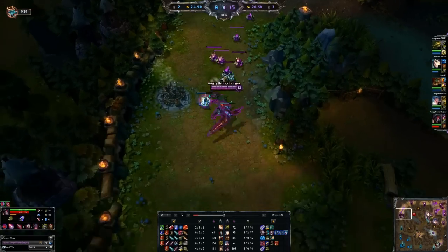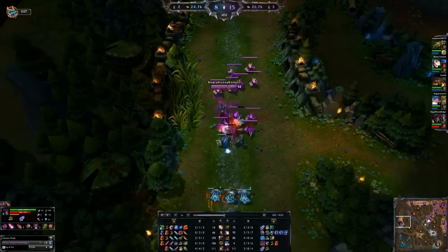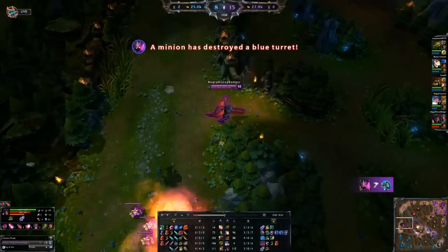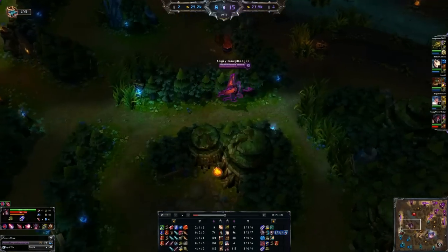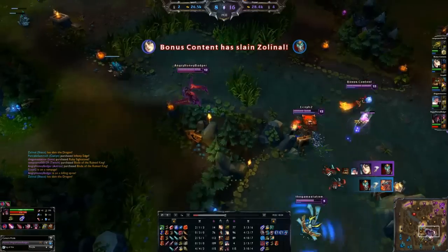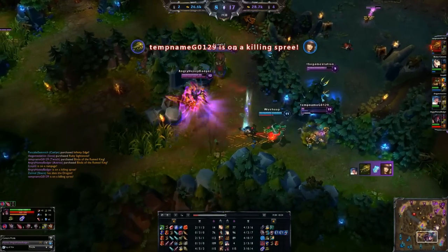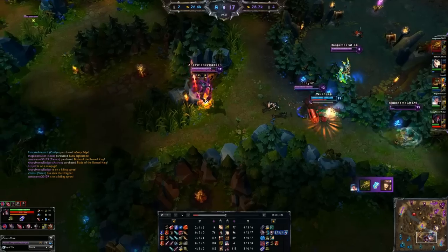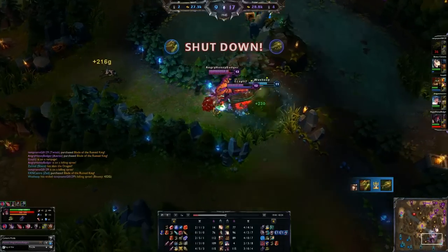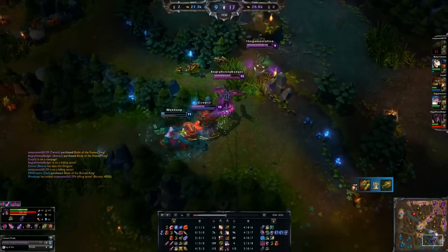When it comes to Masteries, you're going to want to go with a more offensive style page — probably a 21-9-0. Put 21 into offense to get everything that gives you increased damage: armor penetration and lots of other nice stats that help with overall damage output.